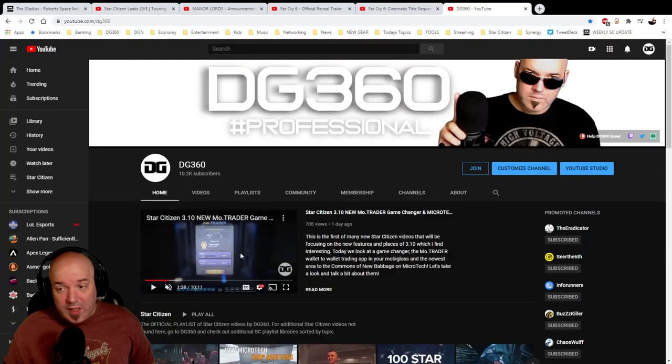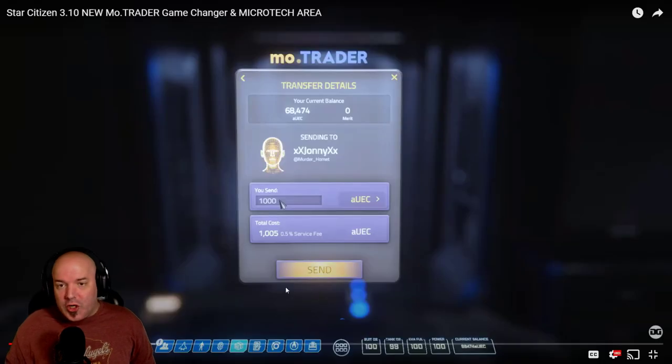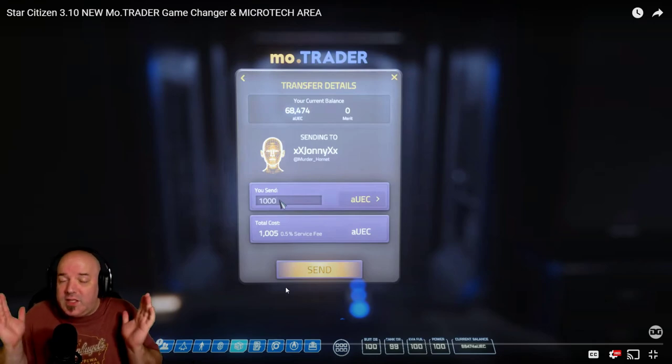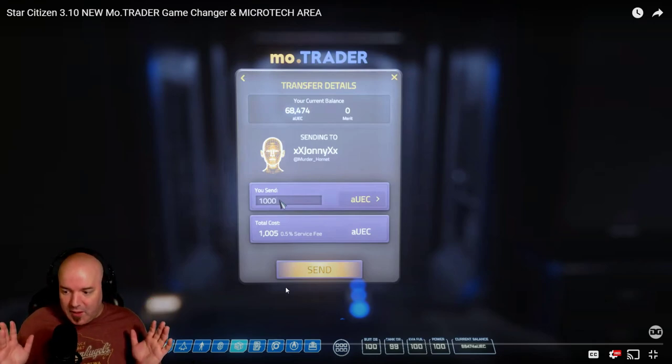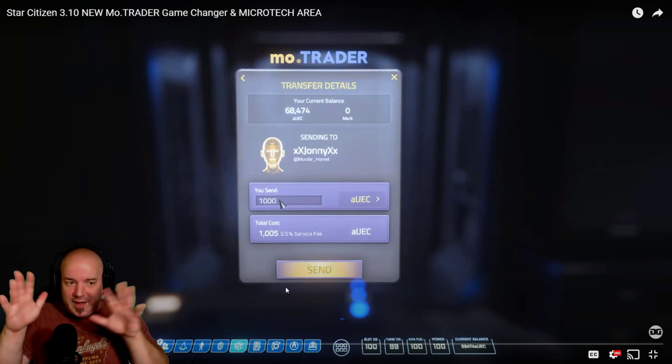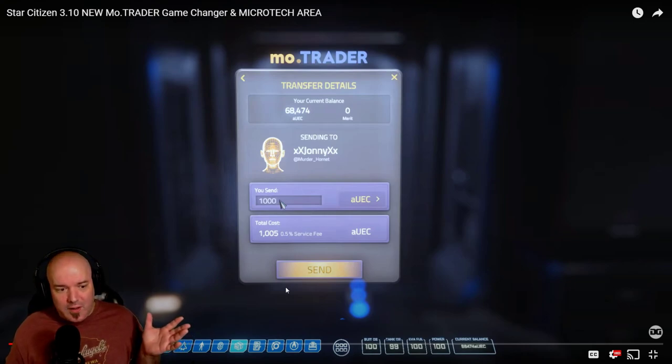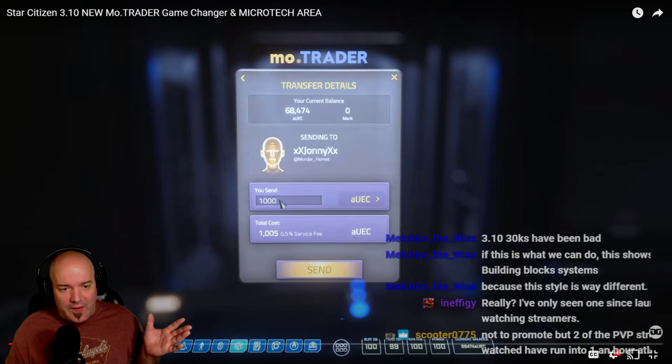I really like the Mo Trader — it's going to make things a lot more simplistic and bring a lot more content to the game. You're going to see people use it for escorts, for transferring money to people helping with missions. It's so much simpler going player to player than using an automated beacon system. Beacons were a horrible way to transfer money — this is like ten times better.